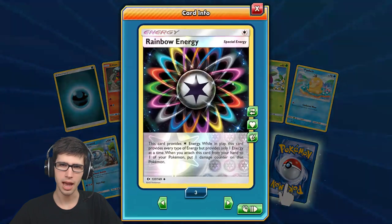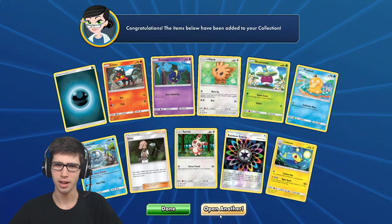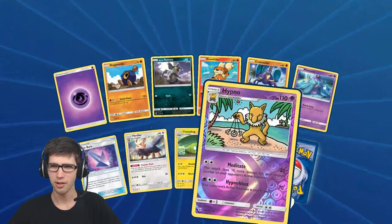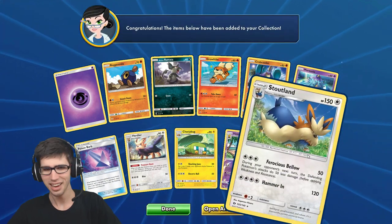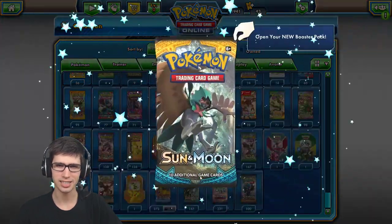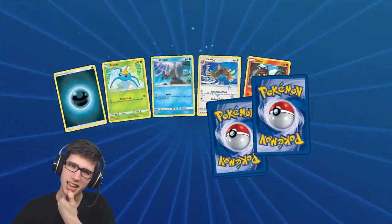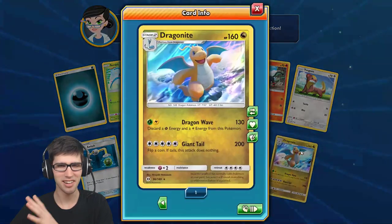Inside our fourth to last pack here, we have a Rainbow Energy - not too bad, not too bad - and just a Lanturn regular rare. Third to last pack - we've got a Psychic Energy, we've got a Hypno as our reverse holo uncommon, and just a Stoutland regular rare once again. So we're down to our final two packs. It's been a pretty up and down opening - we've got a hyper rare, two GX's, and lots of reverse holo rares. That's kind of weird.